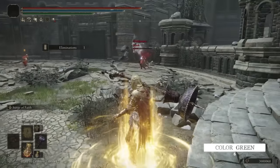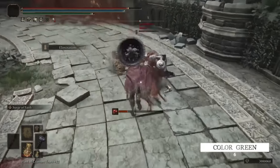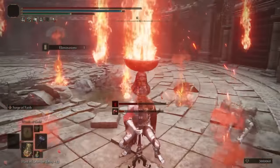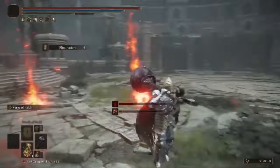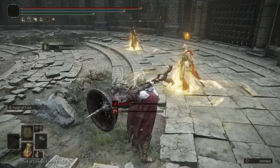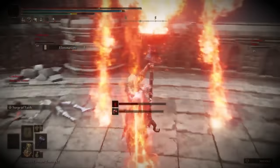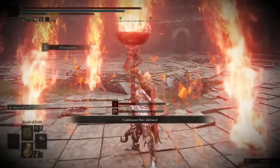Number 6 is another four-player free-for-all with Colour Green using the Cranial Vessel Candlestand. This unique great hammer has a skill called Surge of Faith, which generates an explosion and then a subsequent rain of fireballs — and in this instance it nets him a clean triple kill.